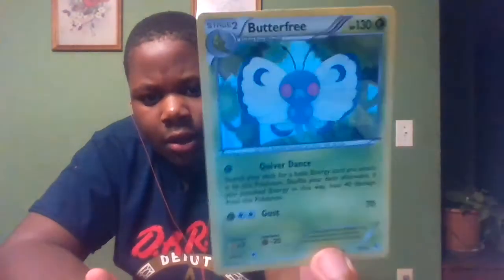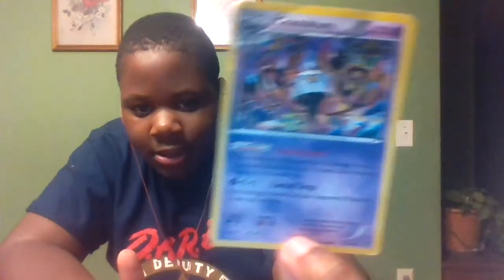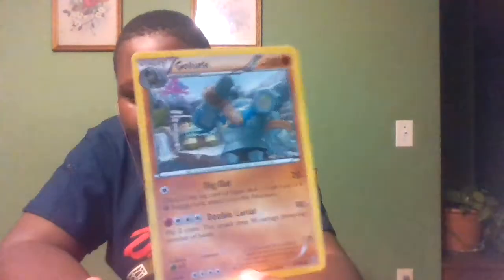Next up on the list is Butterfree — you know, it's like that shiny little card thing. Next up is Chandelure. Some of these cards may look weathered, but they're still cool. This one kind of reflects light, but not really. Up next is Gallurk — it's pretty cool, moves are good.